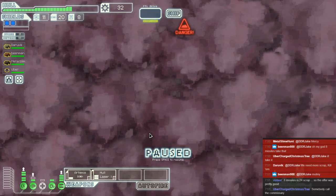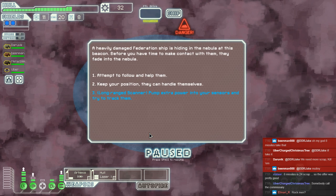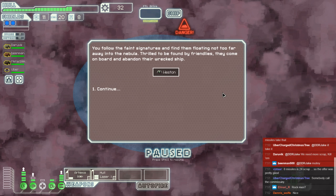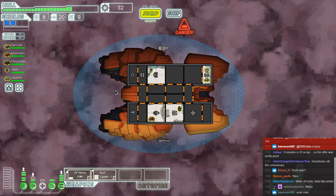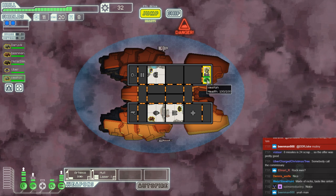Metal Man wants to give some mercy. Beanman also wants to take the eight missiles. The Christmas Tree is taking it — we need more scrap. Kill them. The captain wants to kill, however everybody else wants to give mercy — apparently they are won over by eight missiles. Guess we're taking it. We always got to go with what the team says even if it goes against the captain.